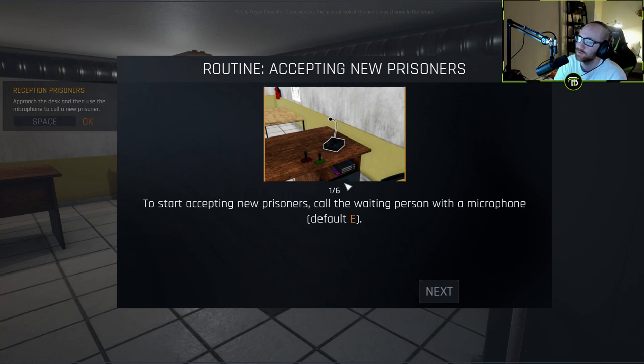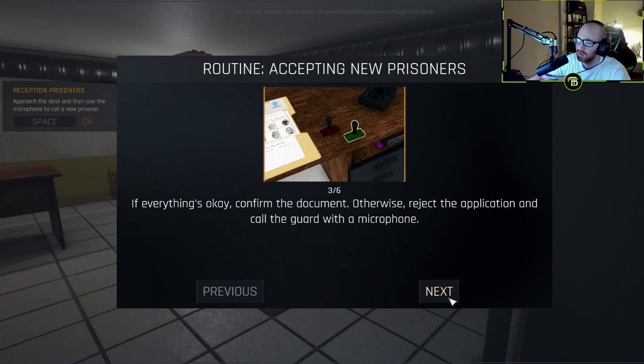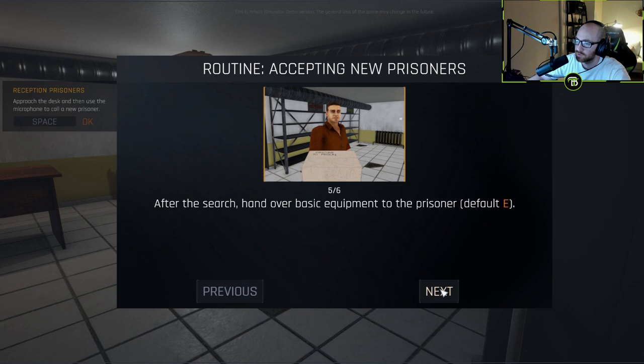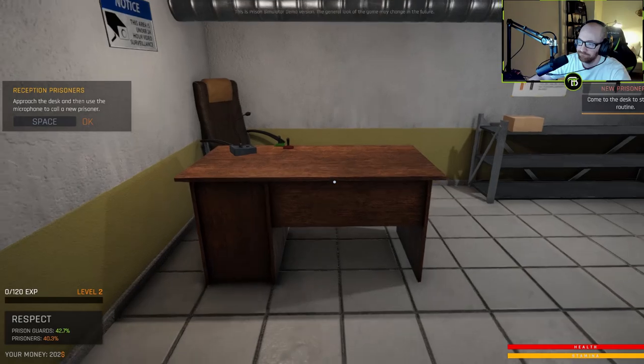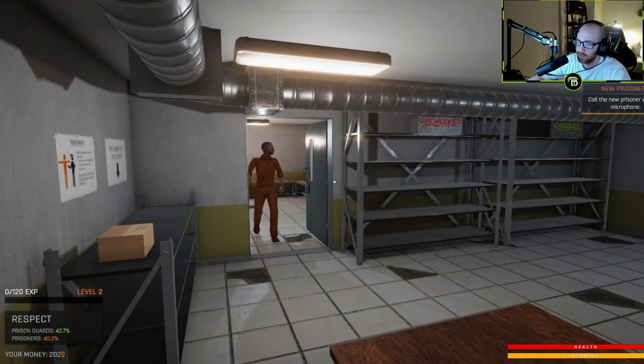Alright, we got some new tasks, some new goals: accepting new prisoners. Call the waiting person with a microphone. Hit E to check the new prisoner's fingerprints, name, and ID number. If everything's okay, confirm the document, otherwise reject the application and call the guard. Got that. Come on in, newbie!